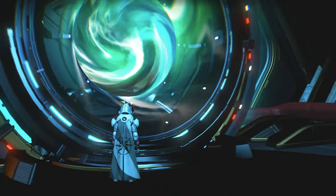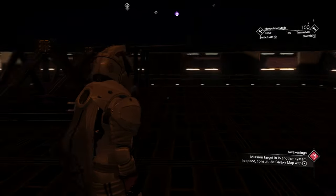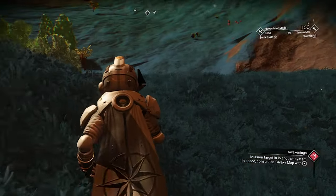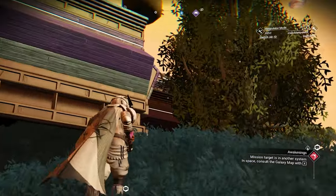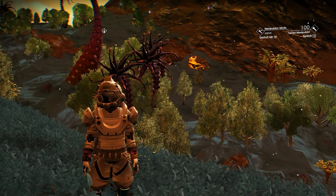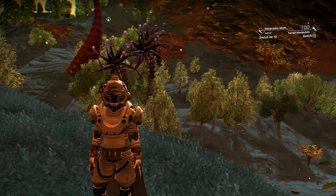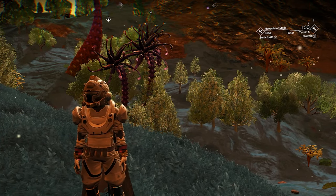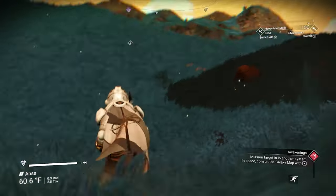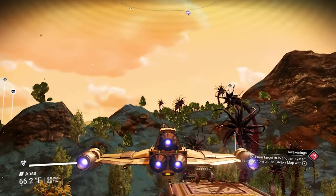You will land in a base under the ground. We are outside now — we are inside Eissentam Galaxy. Eissentam Galaxy in general has the best paradise planets. We need to find the portal inside this planet in Eissentam Galaxy. If you want to find the portal fast, the location will be down in the description. I'll find the portal and see you guys when I find it.